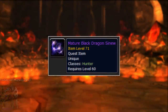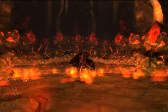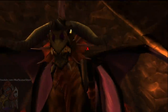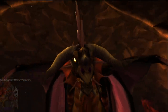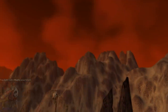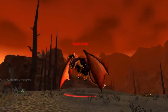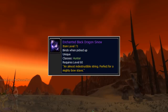The next quest, A Proper String, required you to bring back an item called the mature black dragon sinew. This dropped off of the raid boss Onyxia at around a 30-ish percent drop rate, which wasn't too bad. At this point, if you already got the leaf from Major Domo, your guild had Onyxia on farm. A nice bonus was that you could get the sinew even if you didn't have the quest, so a lot of the time you were ready to complete this quest as soon as you accepted it. Alternatively, you could get this from appropriate-level black drakes, though much more rare. This quest awarded the Enchanted Black Dragon Sinew, which was a component needed to complete the bow and staff.